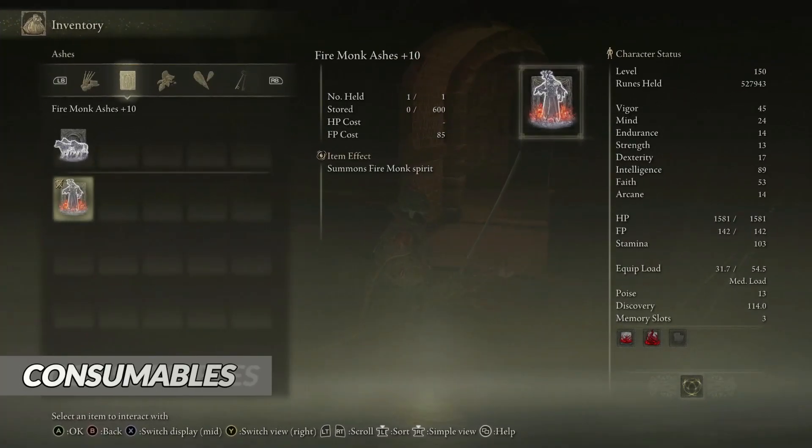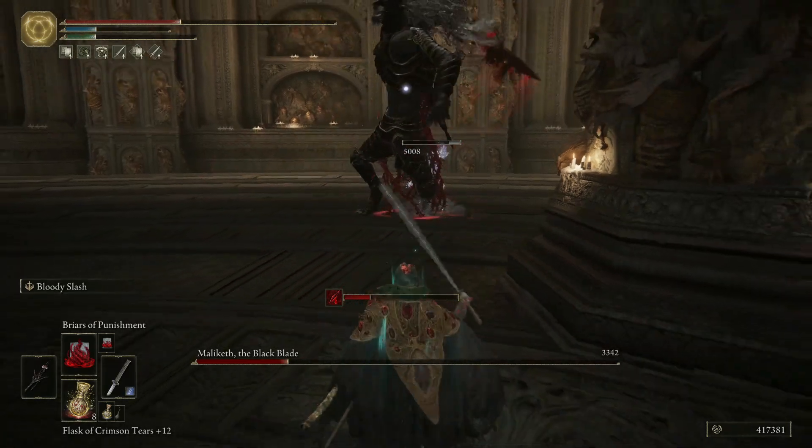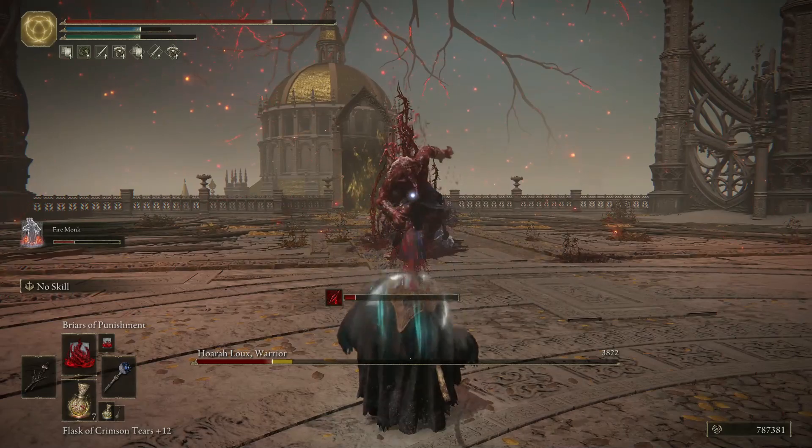The Spirit Ash for this build is the Fire Monk. He has a lot of health, which is going to help us greatly because we need him to tank for us so we can use our spells from a safe distance.